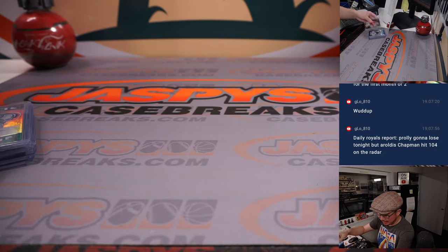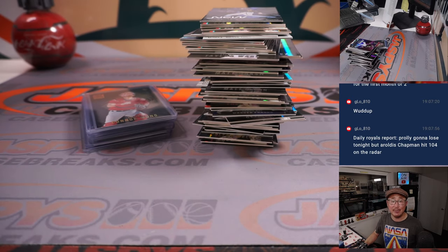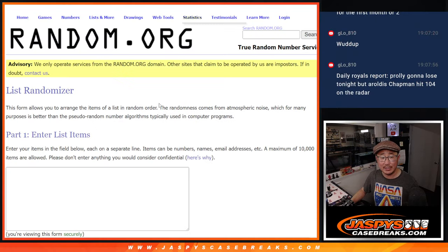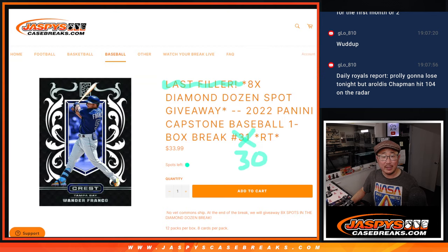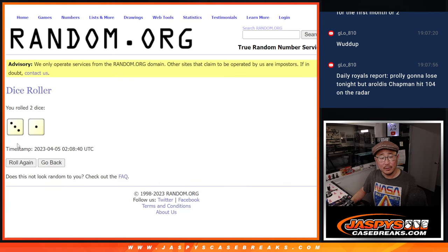Now let's see who's going to get into the JASB's latest repack product, the Diamond Dozen. Let's gather everybody's names, one through 30. Let's flip screens here. One through 30, got everybody. New dice, new list. And it will be the top eight after four.